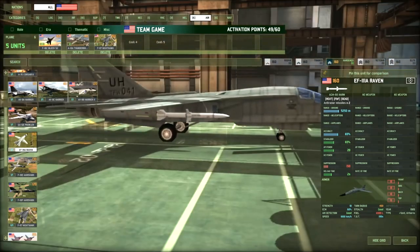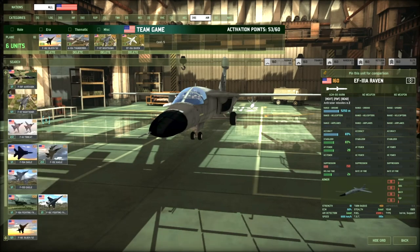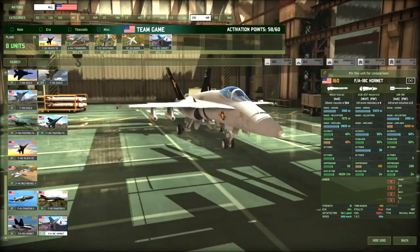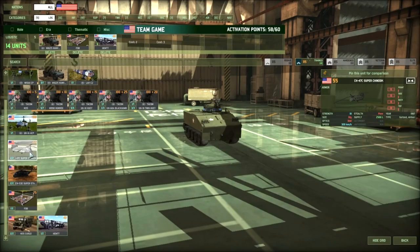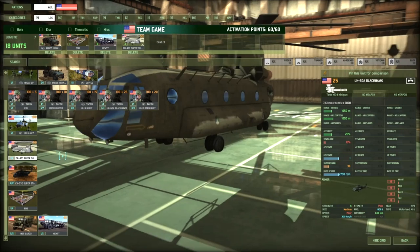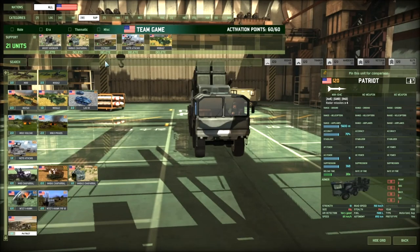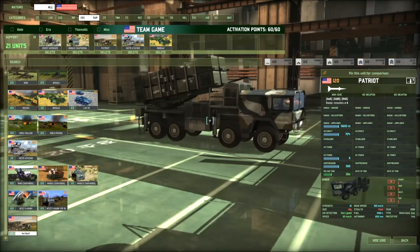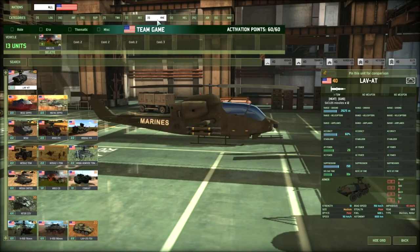Third card is of course gonna be a SEAD. The best SEAD we can have is the Raven — it's basically the best SEAD in the game, even with the nerf. It was 20 points cheaper in the past. And of course we're gonna go for the OP F/A-XX. That's our third setup — we have two points left. Those two points can go on logistics or vehicle tab. With all that heavy, I'm just gonna go for the Super Shenandoah. For team games, you want to supply your Patriot really quickly — you move it, put the Super Shenandoah in a safe position, send the Patriot — it's like a mobile FOB.